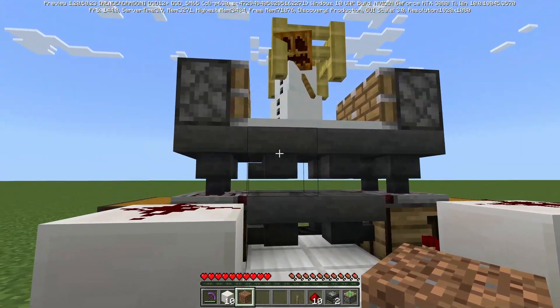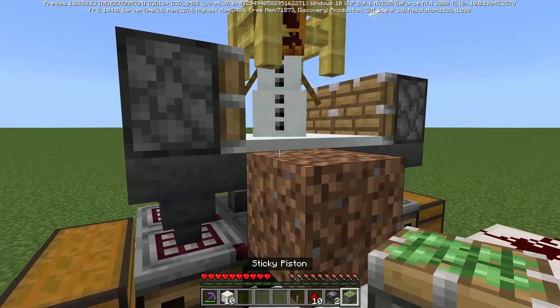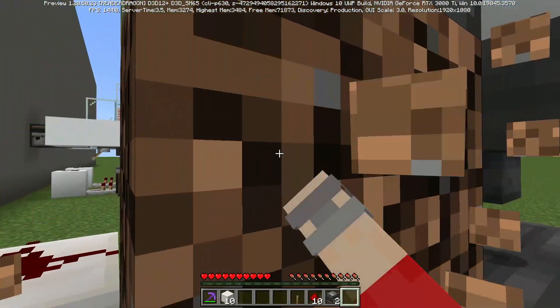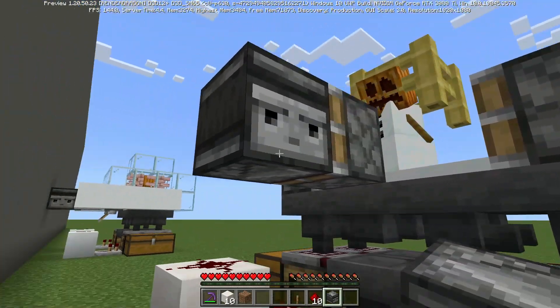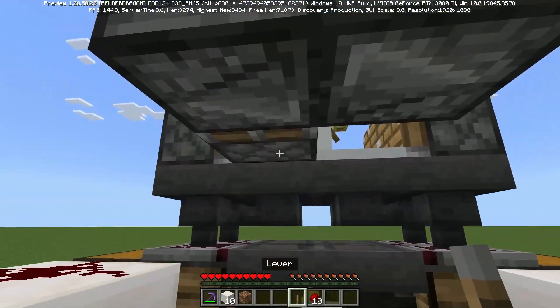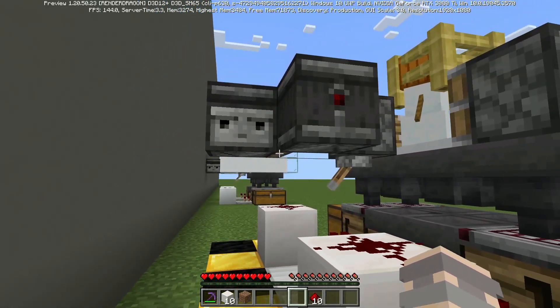Come around to the back and you're going to want to place your sticky piston right here facing towards the back of the farm — you'll need a temporary block, then you can just get rid of that. Now place two hoppers facing each other like this, and you can place a lever on the bottom of the sticky piston, and that's how you'll turn off the farm.